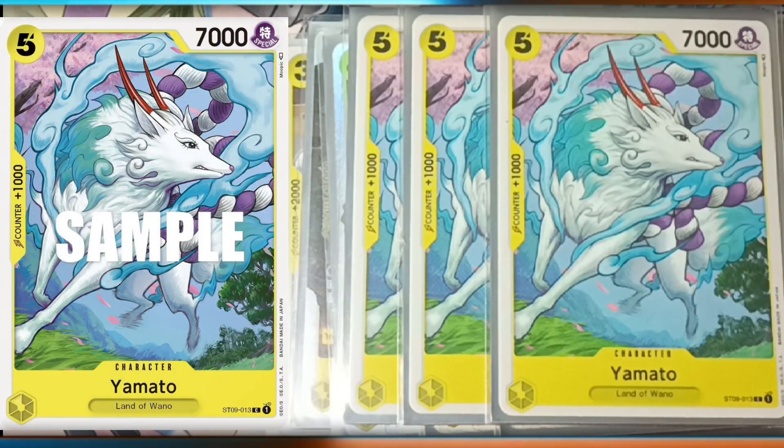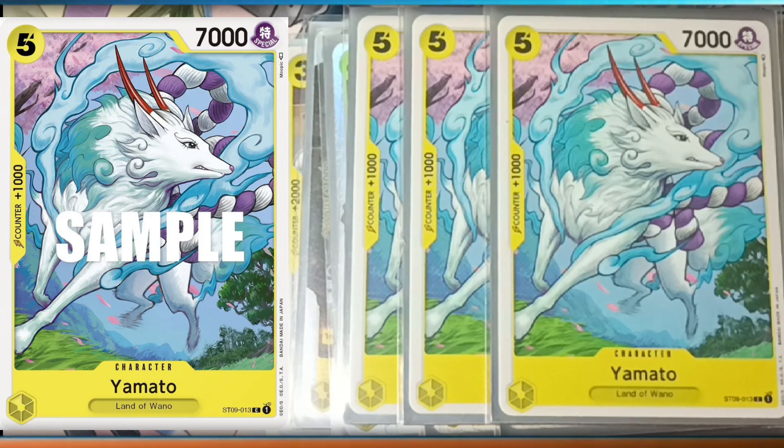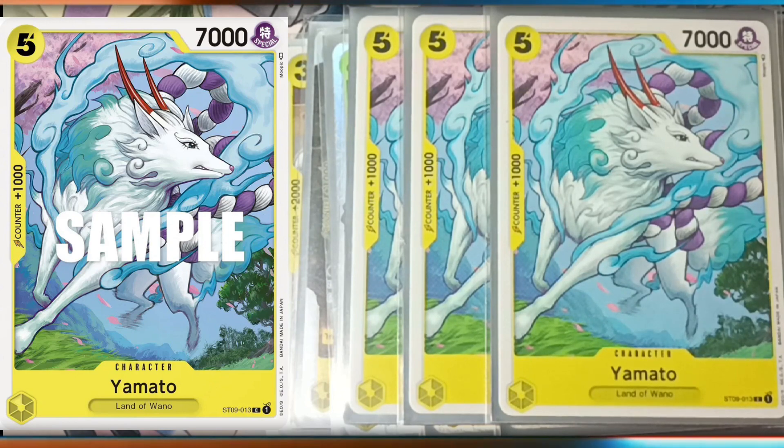Three Yamato — just a vanilla, but it's 7k, and 7k is really good in this game. It makes sure opponents drop two cards or waste an event trying to block it.